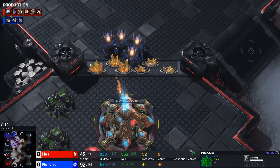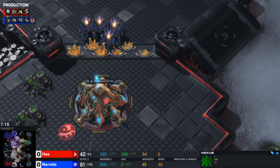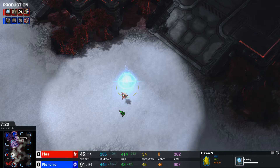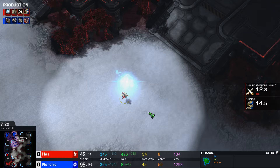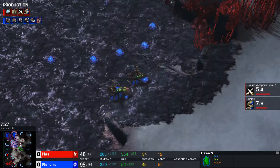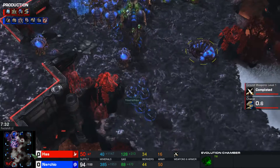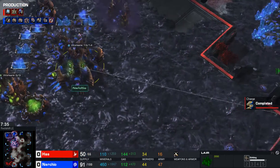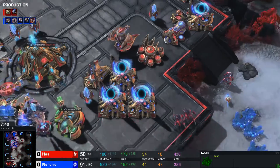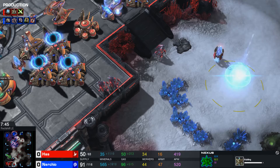It's going to be an eye-for-an-eye situation — you take out my gold base, I take out yours. Over near the top right corner of Redshift, there's a probe that looks like it's setting up a surround. The evolution chamber is up but no upgrades are going yet. Charge has just been completed for the Protoss player, and the natural expansion is still not up.